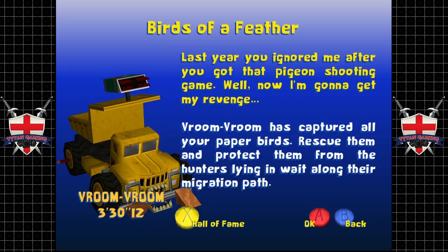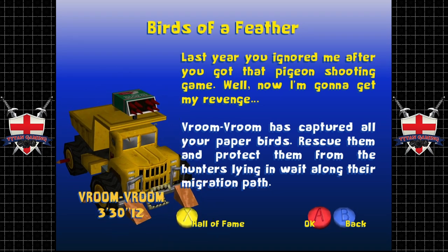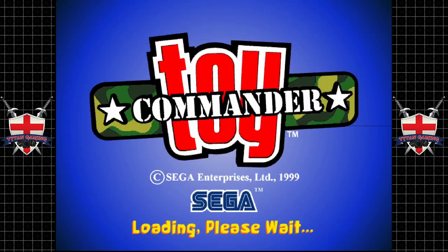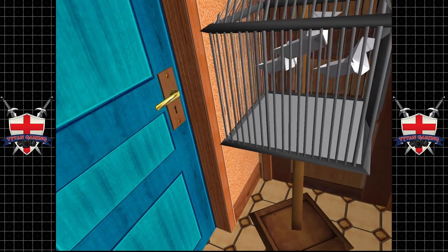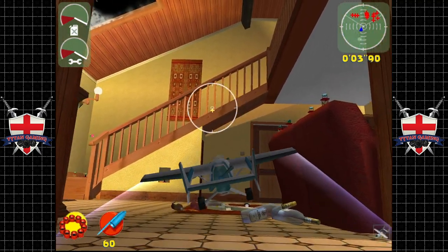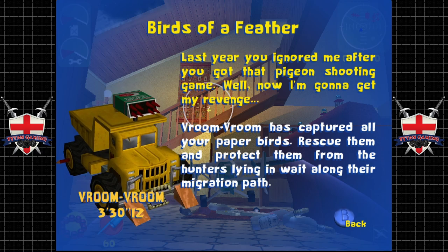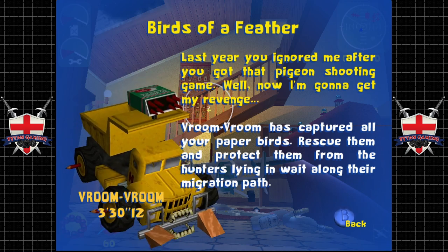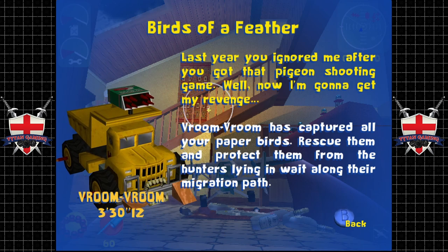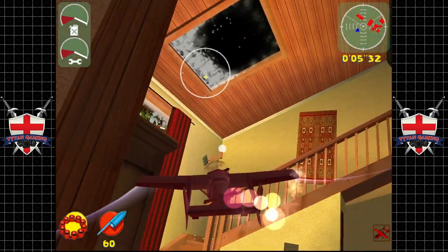The briefing: last year you ignored me after you got that pigeon shooting game — is he talking about Duck Hunt? Well now I'm going to get my revenge. Vroom Vroom has captured your paper birds — rescue them and protect them from the hunters along their migration path. We have our caged birds and it's up to us to unleash them. We have three minutes thirty seconds; the birds take roughly two minutes to complete the circuit, so we need to open the cage and sort out this area fast.